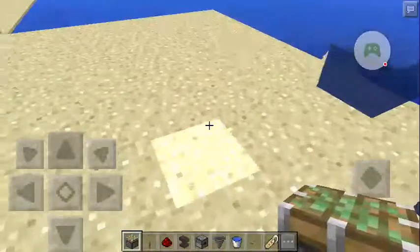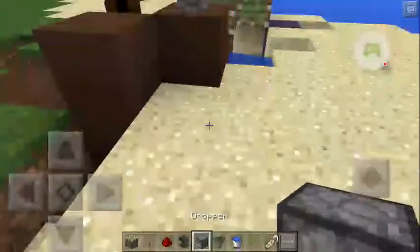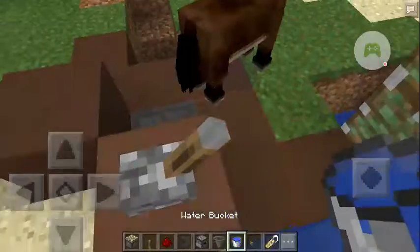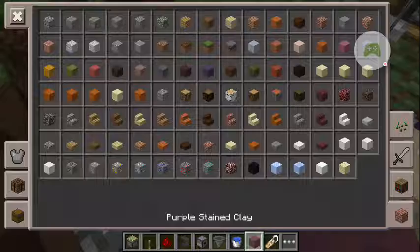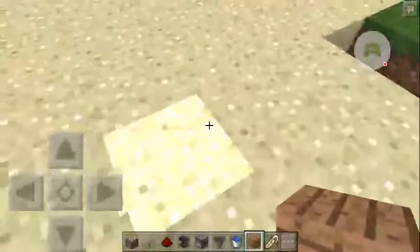You'll need a hopper, a dropper, and a lever if you want this. You can use any other kind of block, like glass or whatever you want, or wooden planks. So let's get started.